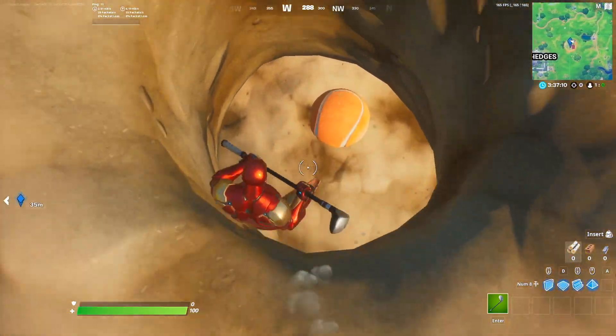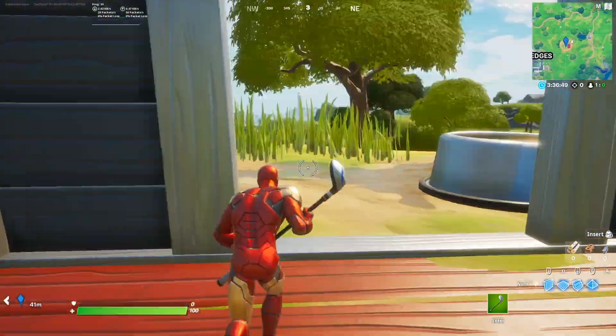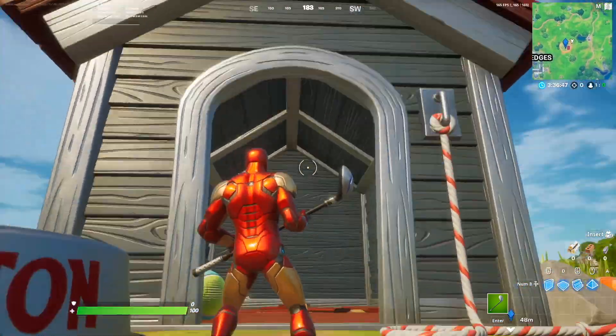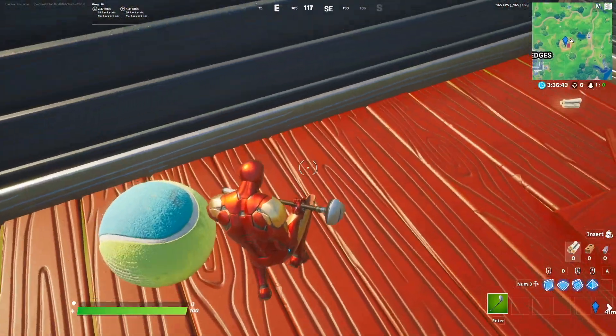Just bounce on that. Then head into the hole and you're going to find yourself another ball — just bounce on that real quick. And the final ball is going to be located in the actual house itself, right here. It's like a blue and green ball.